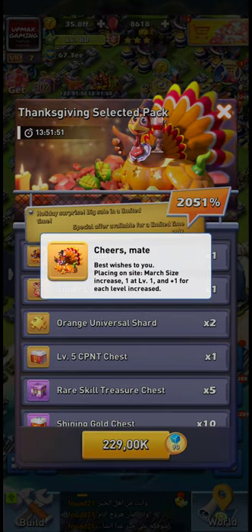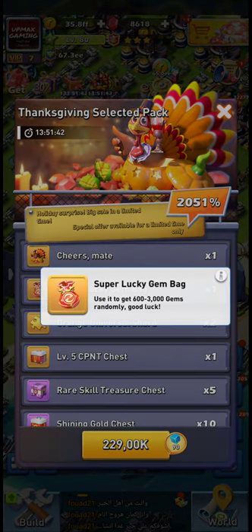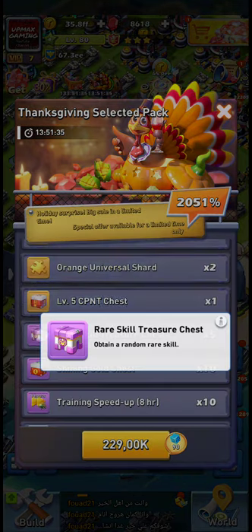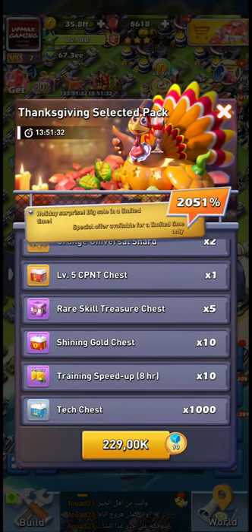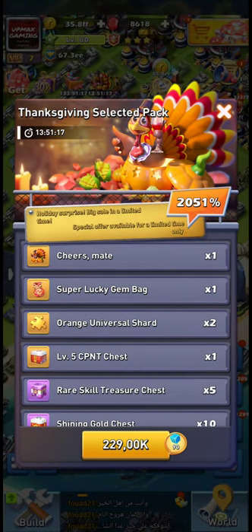The first offer is for nine dollars. You are gonna get level one — one turkey, one plus one march size, which is pretty nice — and some super lucky gem bags, which are like 816 gems if I remember correctly, two orange universal shards, one level 5 component chest, some rare skill treasure chests — five of them. I'm gonna ignore the three things on the bottom which are gonna be completely worthless for you, unless you are actually leveling. If you're leveling, the tech chest might be sort of nice, but I'm gonna ignore them throughout this video.